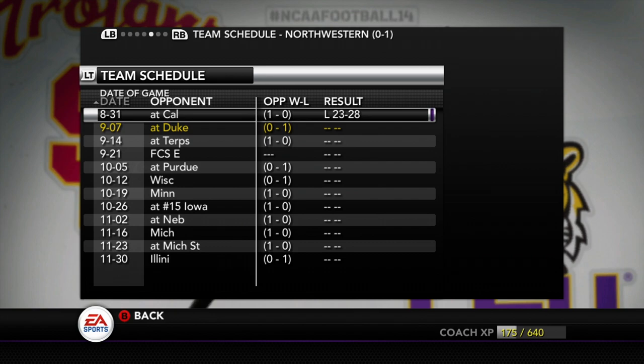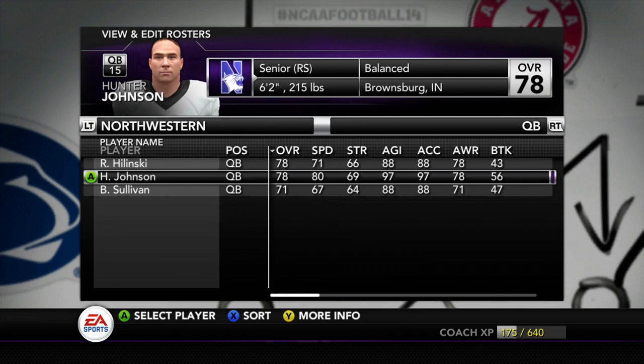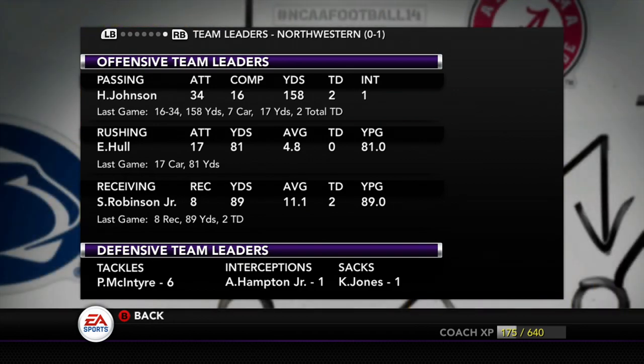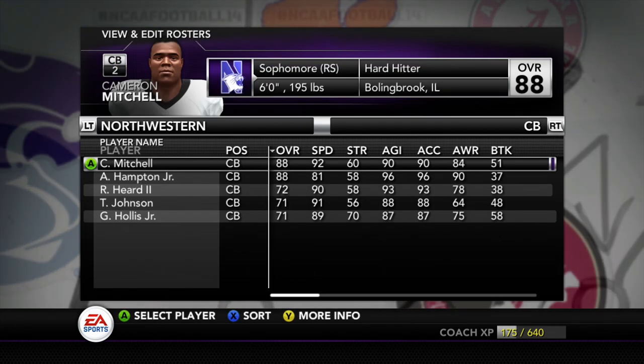Quite frankly, this is not the best Northwestern team we've seen in recent years. Their quarterback Hunter Johnson simply put can't throw. He can run, so we're going to have to contain him, but he really struggles putting the ball in the air. Evan Hull at running back and Stephon Robinson Jr. at wide receiver are both solid, but if we can contain Johnson, I think we can contain them as well.